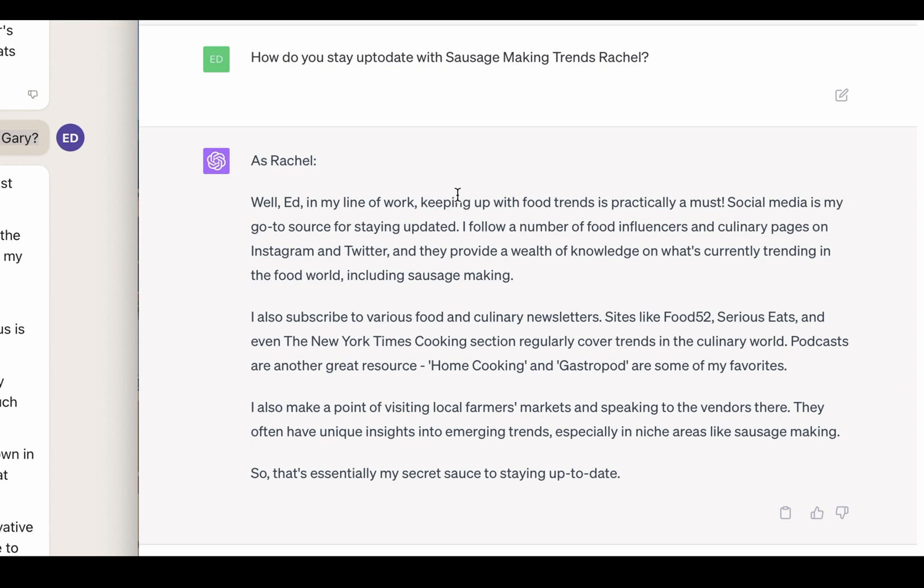ChatGPT as Rachel: 'Keeping up with food trends is practically a must. Social media is my go-to source — I follow a number of food influencers and culinary pages on Instagram and Twitter, and they provide a wealth of knowledge on what's currently trending in the food world, including sausage making. I also subscribe to various food and culinary newsletters like Food52, Serious Eats, and even the New York Times cooking section. Podcasts are another great source — Home Cooking and Gastropod are some of my favourites. I also make a point of visiting local farmer markets and speaking to vendors there — they often have unique insights into emerging trends, especially in niche areas like sausage making. That's essentially my secret sauce to staying up to date.'